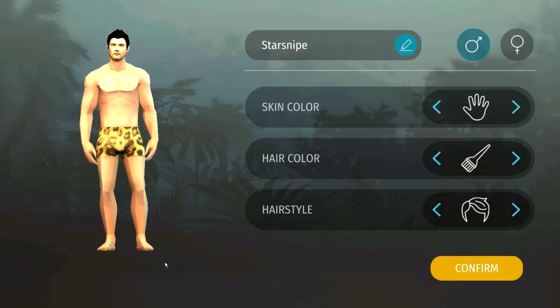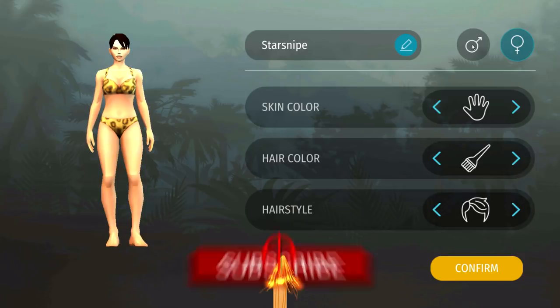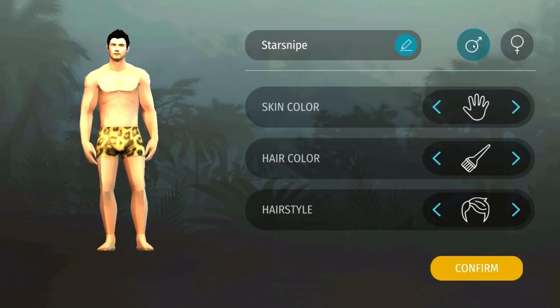This character customization — something this basic has finally been added into the game. Should you choose, you can be a lovely little lady now. Not to mention, if you are a lovely little lad, you actually have the capability to customize yourself just a little bit — you can pick between a couple of different hair colors and whatnot. I'm personally digging a brownish color over here, and we can even see the different hairstyles that you can rock as well.